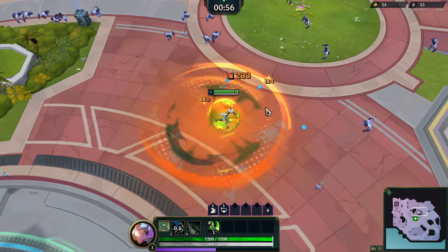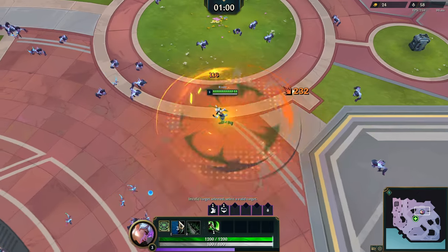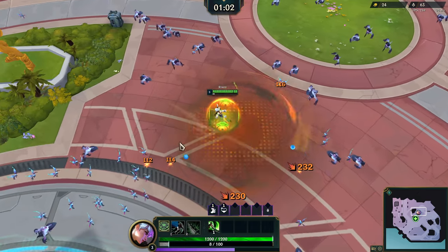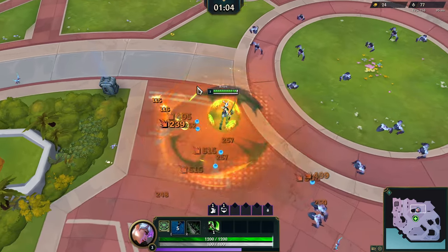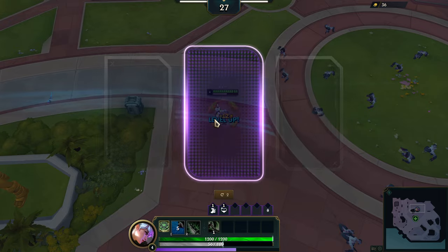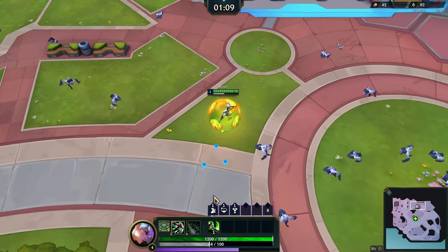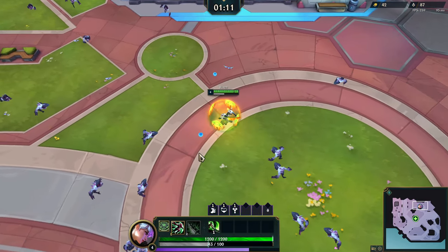And her ultimate, Blade of the Exile — I'll figure that one out when I get there. But I go untargetable for a second, dash forward, and stun nearby enemies. I don't take damage during that, I don't think. Let's do pick up radius — we don't need that many stats, it is story mode. Let's just get levels up as quick as possible to get these evolutions popping.